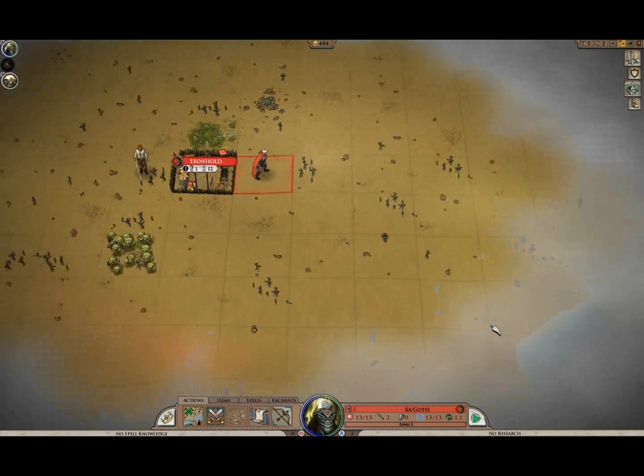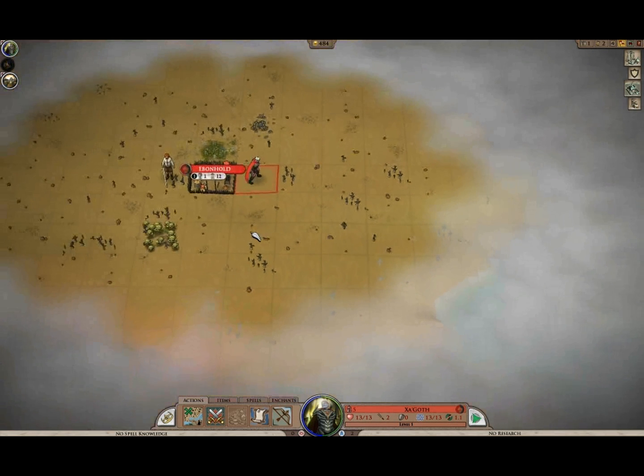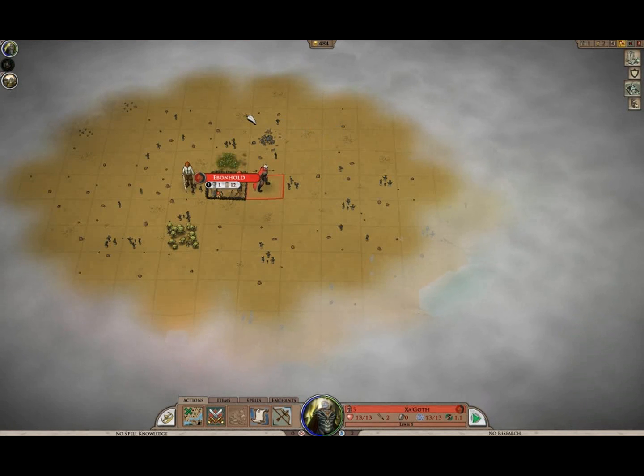Over here in the shadows, looks like there's a beach nearby. So we can expand our city this direction and eventually build a port as it gets larger, so we can explore the world. Because we're playing on a large, multiple continent map.